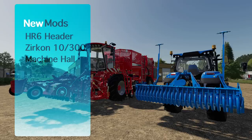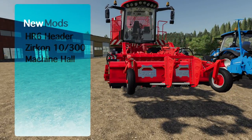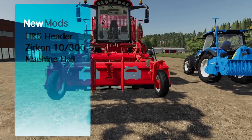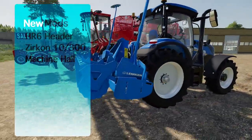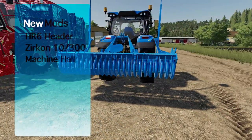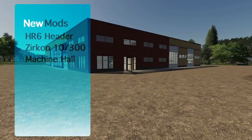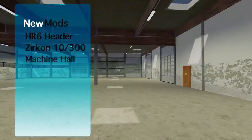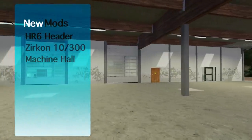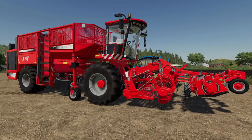Today we're going to talk about three new mods for Farming Simulator. We've got the Homer HR6 — the smallest beet header, which rounds out the family. We also have an update to the Lemkin Zircon 1030S, and then we've got Machine Hall — literally the largest mod I think we've ever gotten in Farming Simulator.